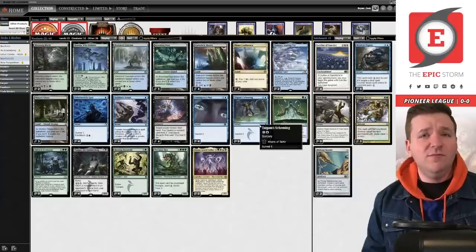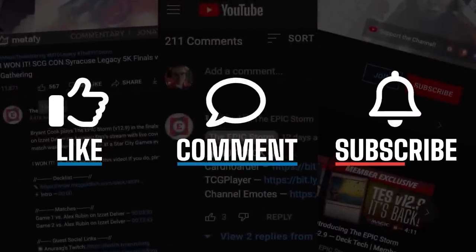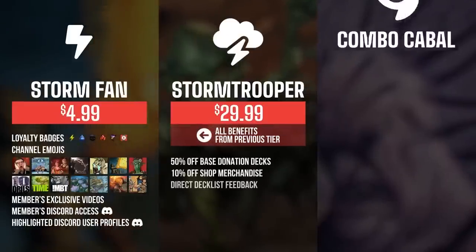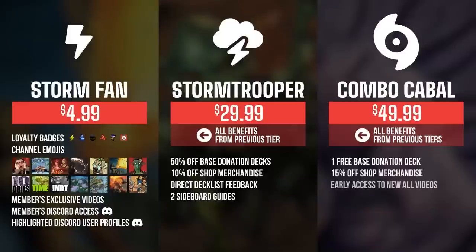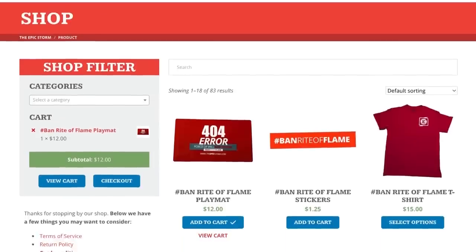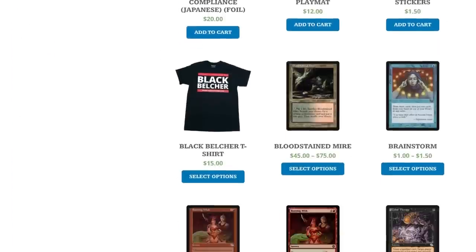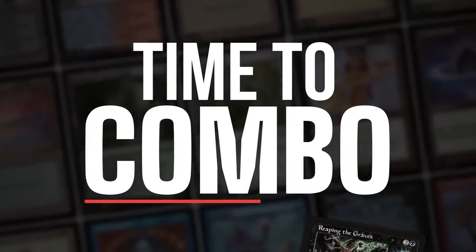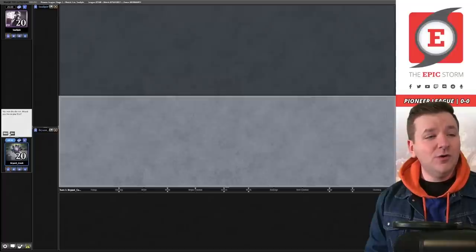I want to get into the league and start playing with these sweet Phyrexia cards today. If you enjoyed this video, make sure to leave a like, comment, and subscribe. You can also show your support by becoming a channel member — you get badges, emotes, exclusive members-only content, and access to our members Discord. Higher tiers offer shop discounts, sideboard guides, early video access, and free donation decks. Click the join button below to find out more. We also have the epicstorm.com shop and donation decks page.